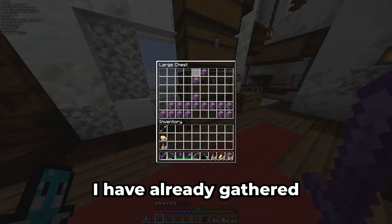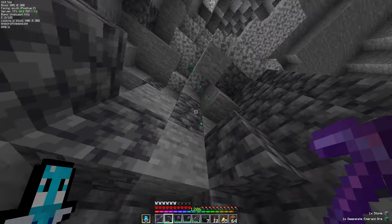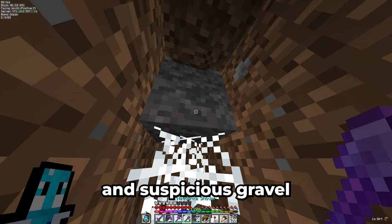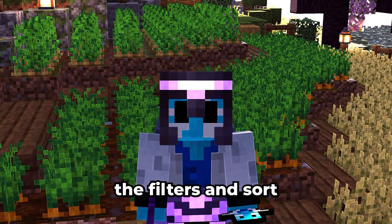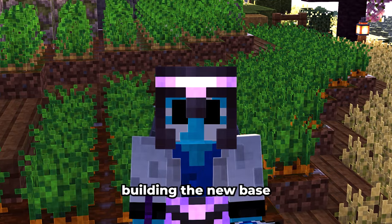As for what items I want to sort, I have already gathered most of them. All that's left is the deepslate emerald ore, the netherite block, and suspicious gravel. And now let's set up the filters and sort through all my items I currently have in my starter base while I finish building the new base.